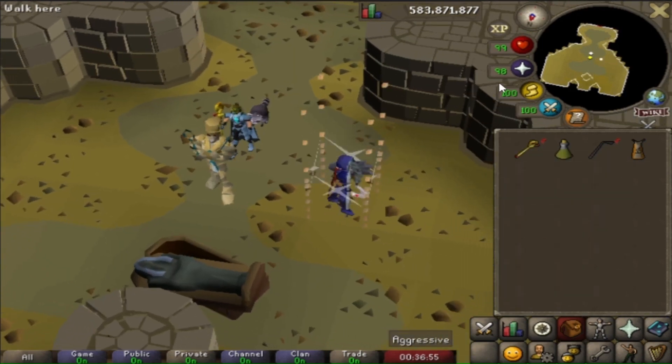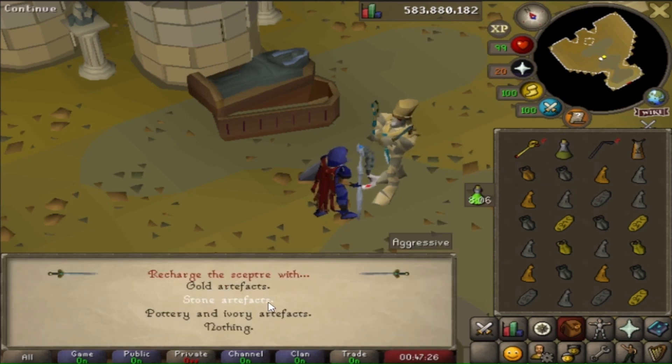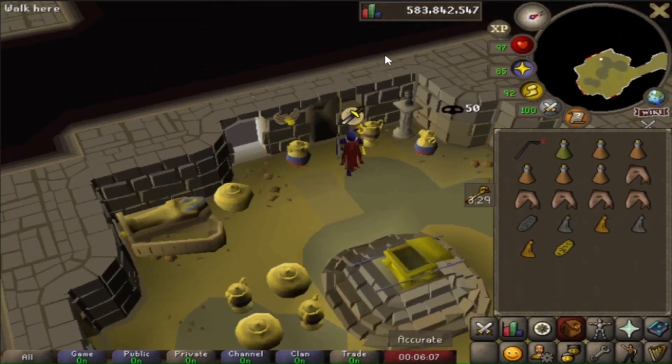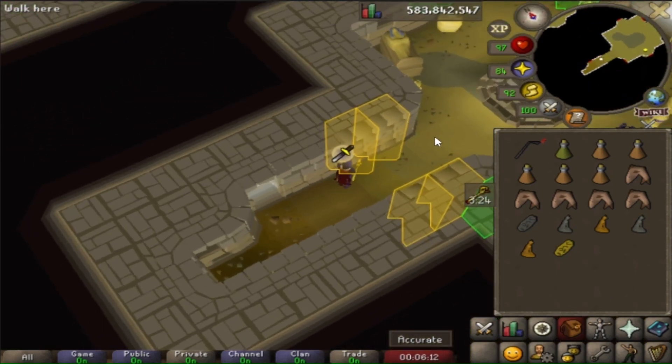Gotta love Rune Light. Every game I get enough artifacts to charge my Sceptre, so I don't need to worry about charges. I can't believe back in 2006 this Sceptre only used to hold 3 charges. I checked the wiki - if you completed the Desert Diaries back in 2015, it would hold a maximum of 8 charges.